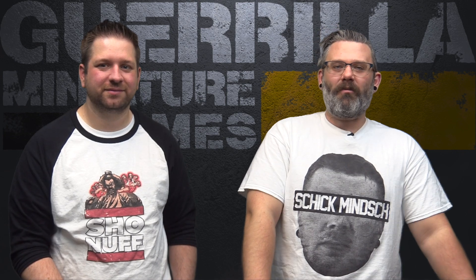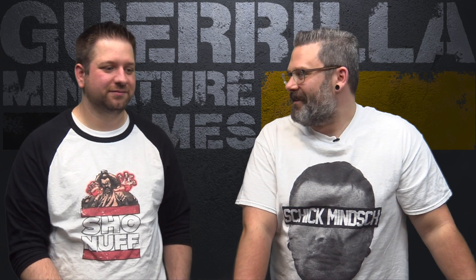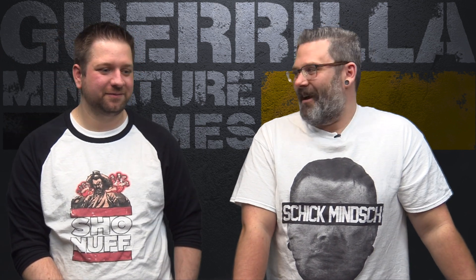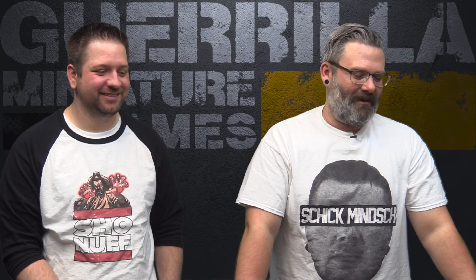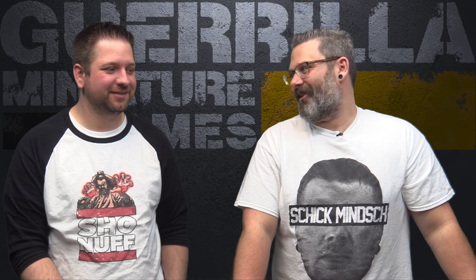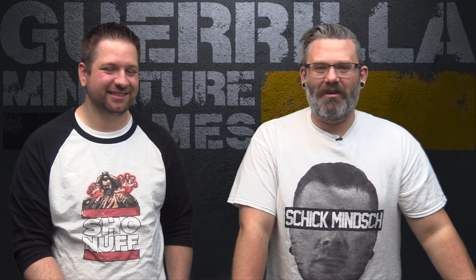Hey everybody, welcome to the Batman Miniature Game battle report. I'm back with Jeff and we're throwing down a 350-point game — Red Hood against the Teen Titans. Some bad blood there. Exactly, they're beefing because Nightwing said something bad to Jason Todd and it's all gone wrong. So let's show the table, pull up a mission, and get this underway.